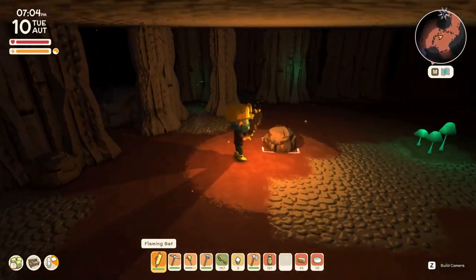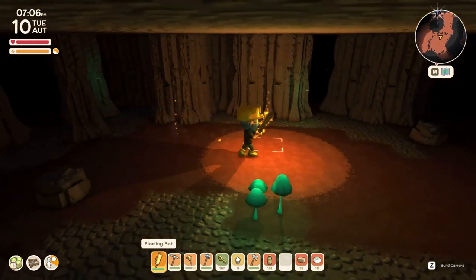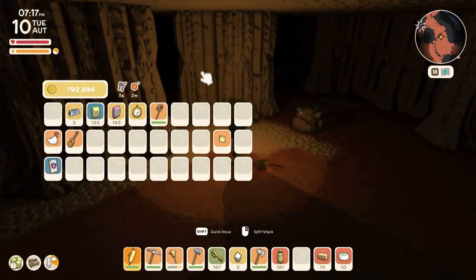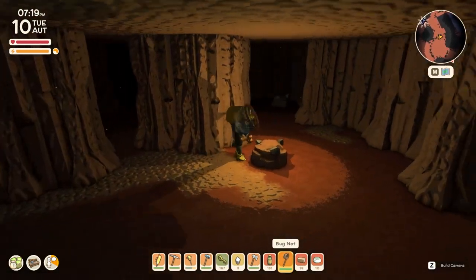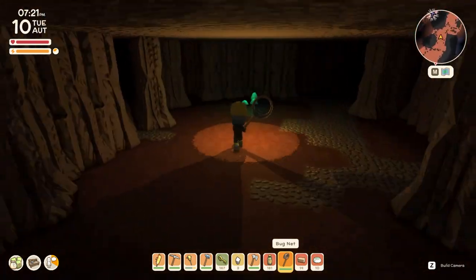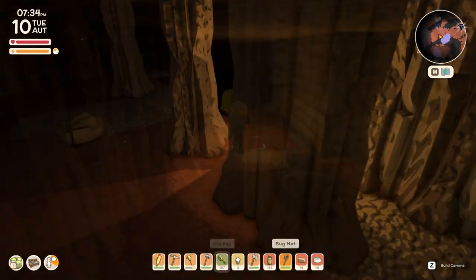Another thing I've noticed in the mines is the extra added bugs — we've got a few fireflies and bits and pieces like that. I've got a bug net, so let's catch one of these bugs and see if they are just normal fireflies or something different. There we go, got one — we've got a glow bug.